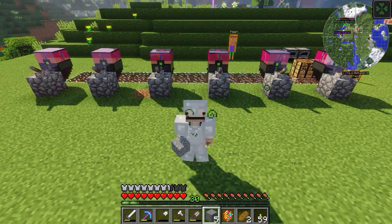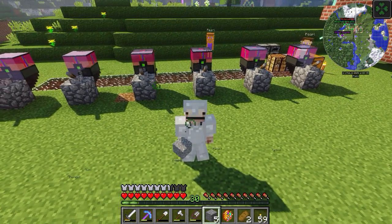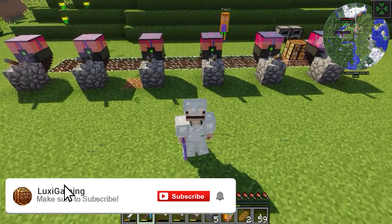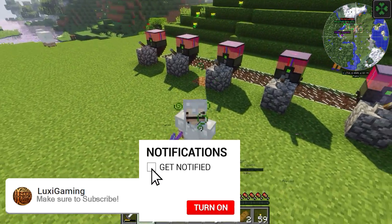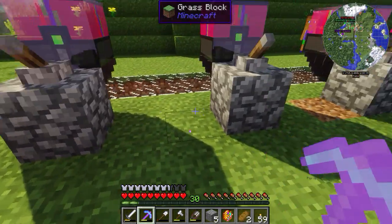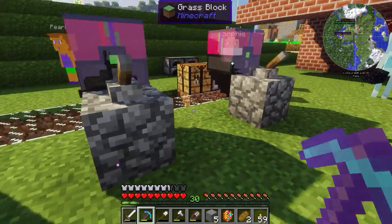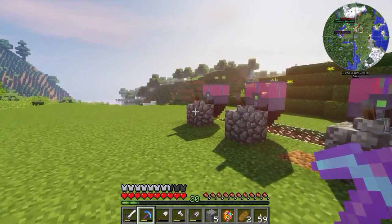Welcome back to another episode of Let's Play Kagic. In today's episode, look at all this - this is just amazing right now. We have 1, 2, 3, 4, 5 and 6 - we got 6 injectors! I made an additional one more and I've placed them all 2 blocks wide, which is what I've learned from you guys. We're gonna inject these guys with gems.